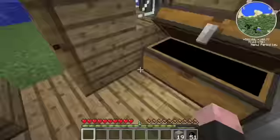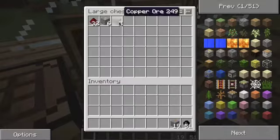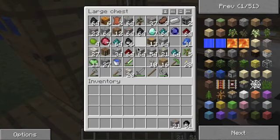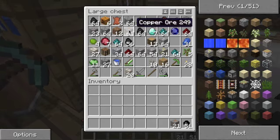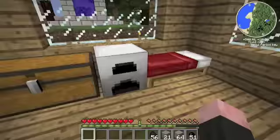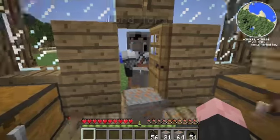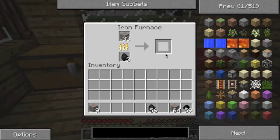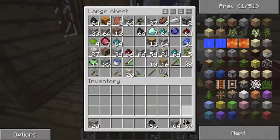How much did you say you have in your chest? Well, in my inventory I have 39 copper. Can you give it to me so I can start smelting it? Here you go. Okay, let's take that out, put that there.